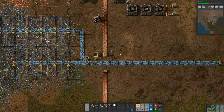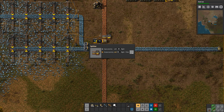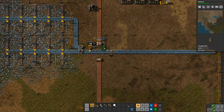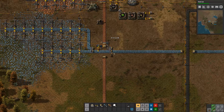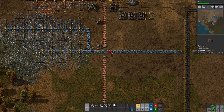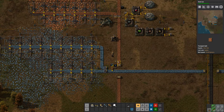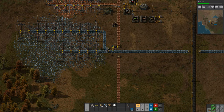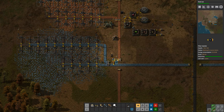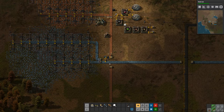The other way you could do it is with a splitter, because you can filter with splitters as well. If I set the output priority to the left side and set the filter to iron, any iron that comes through will come out on that side and join up with this belt. Either way will work. I went with the filter inserter method because if the output of the filter splitter backs up it can block the whole belt upstream. There's only going to be about a hundred-something pieces of iron coming down there so it shouldn't be a problem.